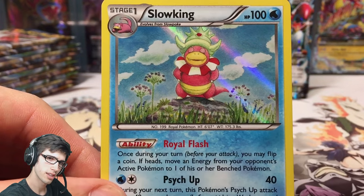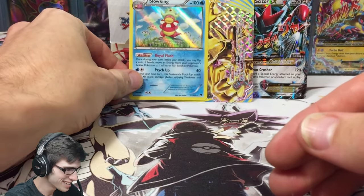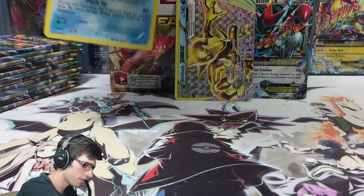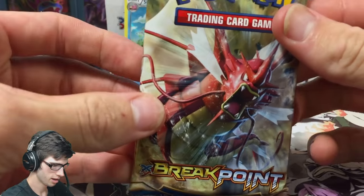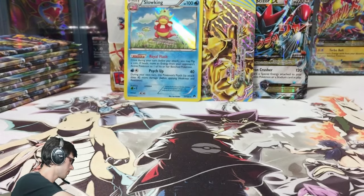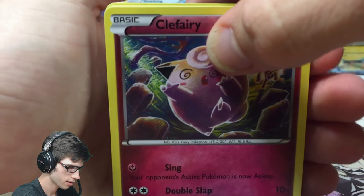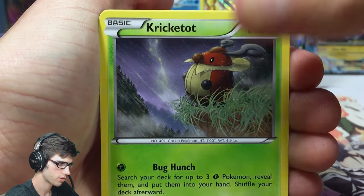So this is actually a spoiler — this is the second Slurpuff of the box, just so you know why my reaction was the way it was. It has Royal Flash and Psych Up. Let's keep going — we've got a lot of packs to get through and we're trying to keep this one well and truly under 20 minutes. Here is the code card — enjoy!